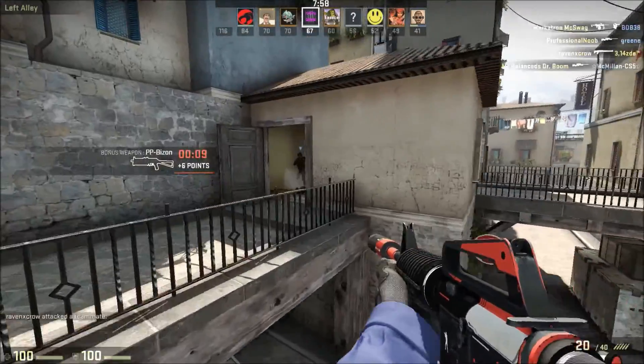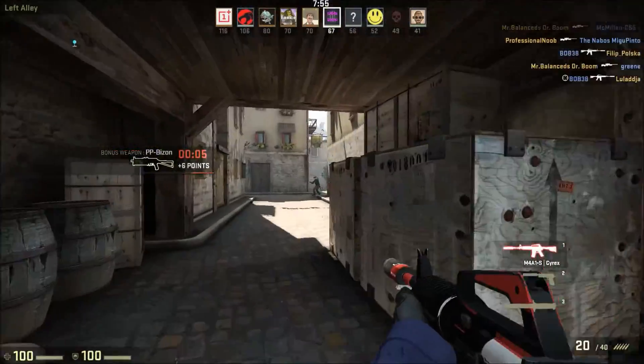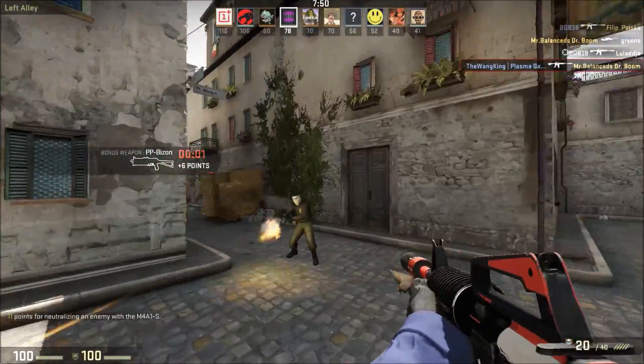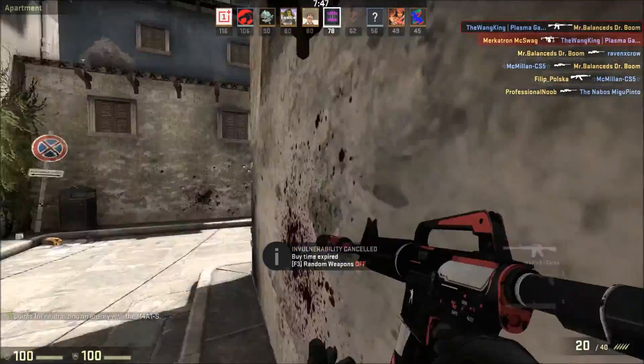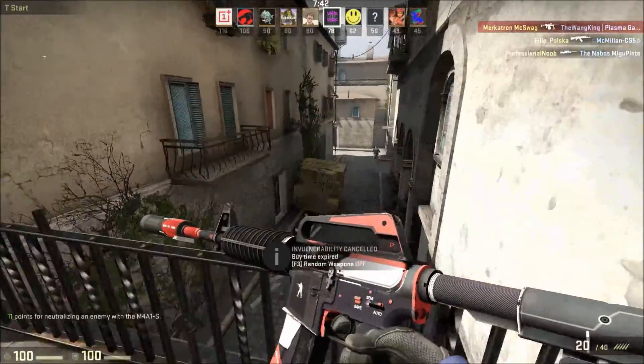What you want to get is 10 Factory New MP9 Ruby Poison Darts from the falchion case. You want to get 10 of these for 35p each, factoring in low floats of course, which will get you £3.50 to buy it all.